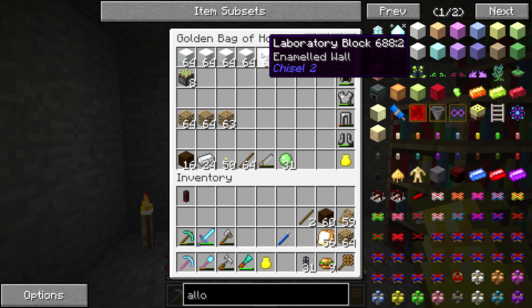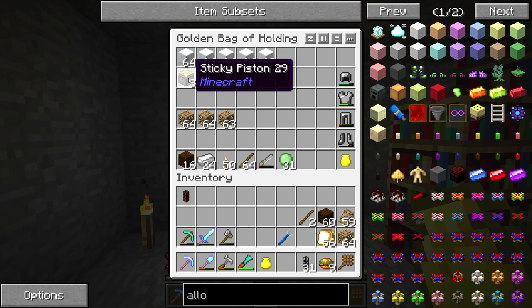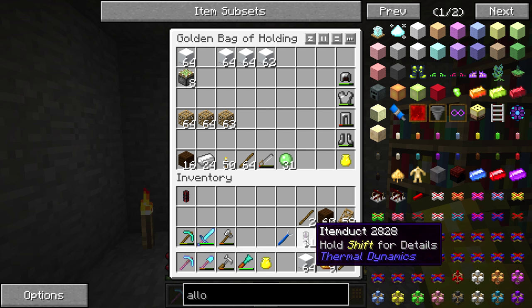We just made ourselves a brand new diamond pickaxe, so let's see if we can get a decent enchant. Unbreaking 3, Efficiency 3, Silk Touch 1 — I will take that! That is a pretty beautiful enchant, if I do say so myself. I've filled my other golden bag of holding full of all of the laboratory blocks we are using — some sticky pistons, carpenter's blocks, and whatnot — just trying to get a little bit more organized.